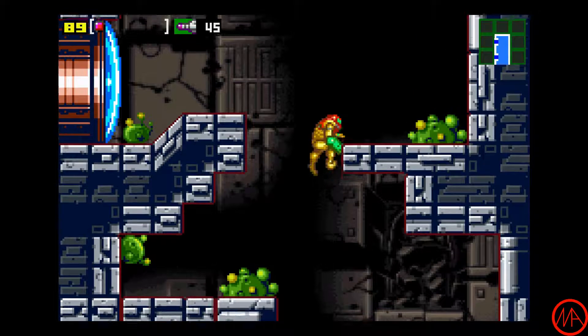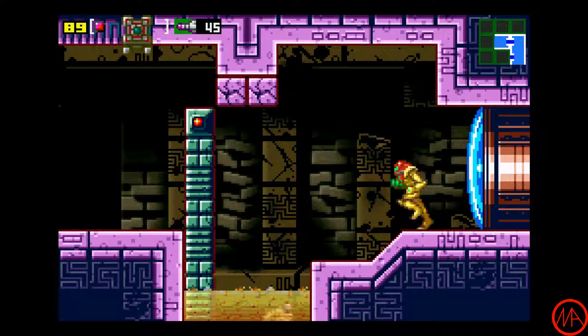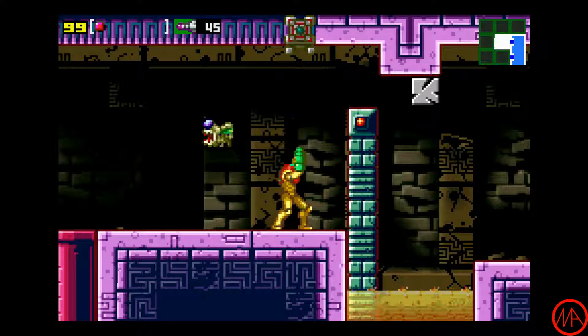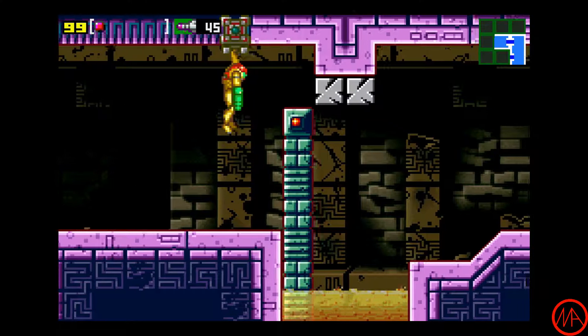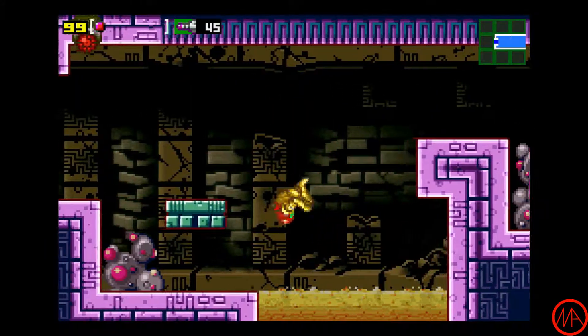We can't get in there yet, so we have to go here — at least for going through this path and this speed area. And here we have a track of some sort, but it's not going to take us anywhere, at least not yet.